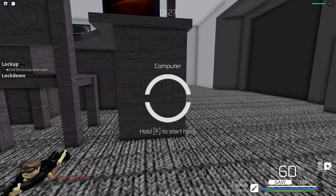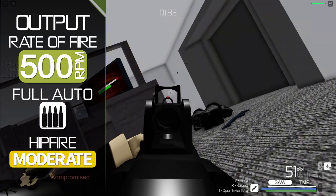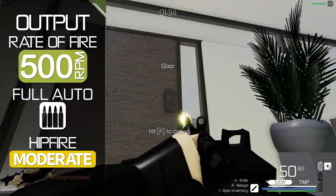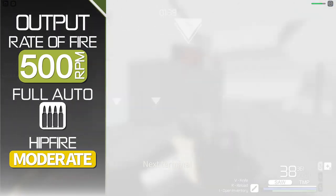Rate of fire is moderate, at 500 rounds per minute. This with a generous automatic firing makes for an unwinding bullet storm. Hip fire is moderate — an acceptable method, but not the most practical at further distances.